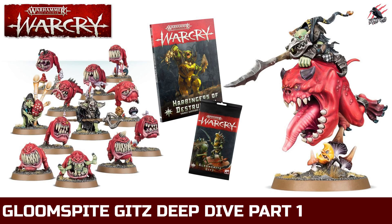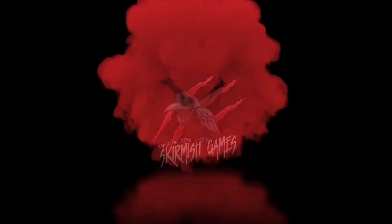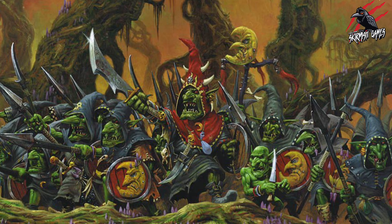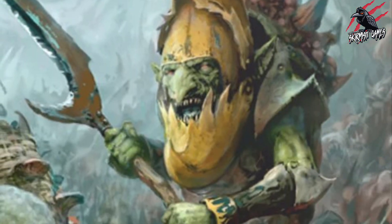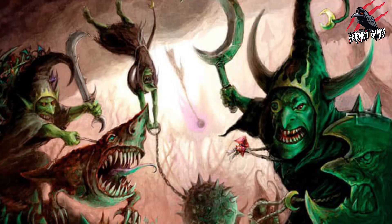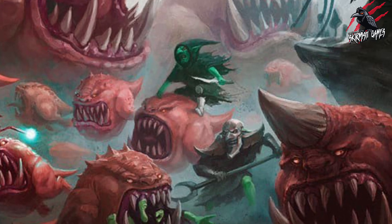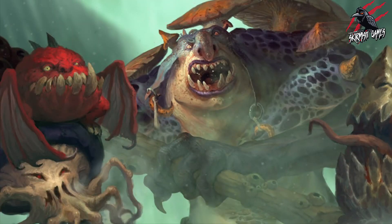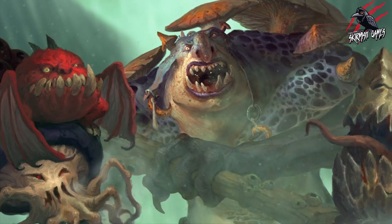Hey, welcome to Tabletop Skirmish Games. I'm Lee, and in this video we'll be taking a deep dive into the Gloomspike Gits for Warcry. If you're looking for a quirky, fun warband, the Gloomspike Gits will be perfect for you, with a great range of miniatures from the smaller Sneaky Snufflers and the Stabbers to the Cave Squigs and the Rockgut Troggoths — a perfect warband for something a little bit more fun and out of the ordinary.